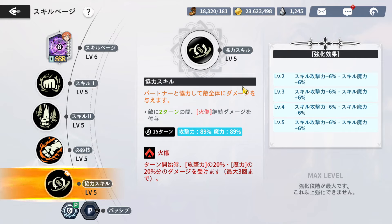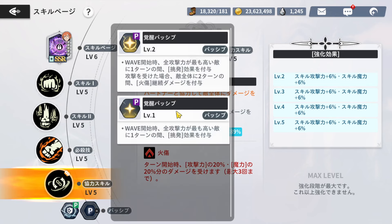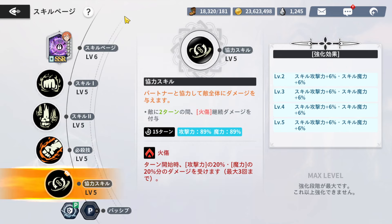Her passive: when she has 8 SP, she grants the Mana Skin effect — 30% damage reduction and immunity to status abnormalities. At passive level one, at the start of the wave the enemy with the highest total attack power is given taunt. At level two it has the same effect, plus if she gets attacked, she applies burn to all enemies for two turns — pretty good.